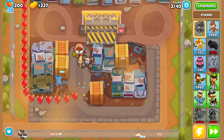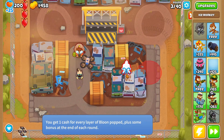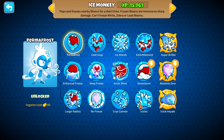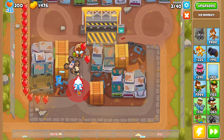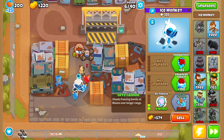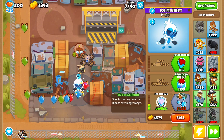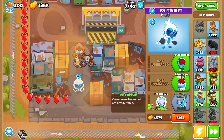I'll place one here — okay, because I'm going to do bottom path no matter what, right? Yeah, let's do bottom path here. Let's try and get to round 100, I think that's going to be the goal — round 100, get a nice monkey to do a bunch of damage to a BAD. I think that'll be fun.